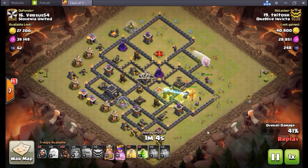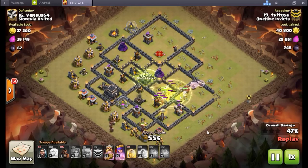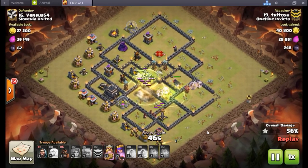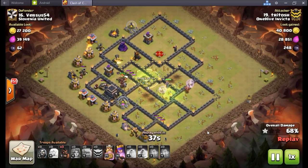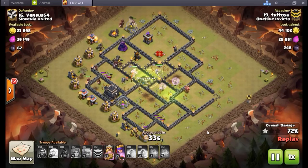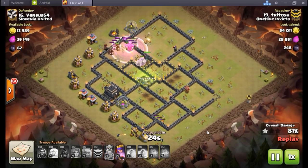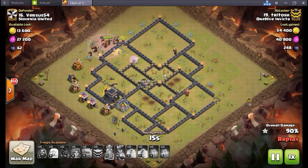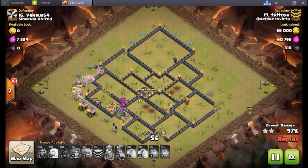Miners are definitely going to find their place in Clash of Clans — you can tell by watching friendly challenges how creative players are getting with these burrowing units, which the game has never seen before. As a testament to their strength: Wiser had a friendly challenge where his queen went the wrong way, his level 3 miners went the wrong way because he didn't funnel them properly — and he still came away with a triple. They're that strong.